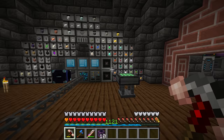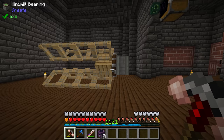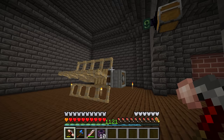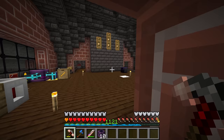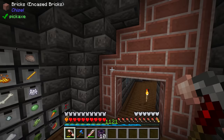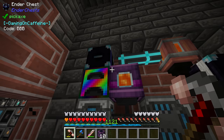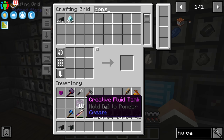I've torn down basically everything that was in the Create area. The windmill bearing is still here temporarily for big recipes using pre-existing kinetic energy. Everything else is basically the same — we still have our rainbow furnace with a crafter and ender chest feeding the system, our system producing infinite lava and lava buckets, and our compact machine producing gold, netherrack, nether quartz, and netherite.